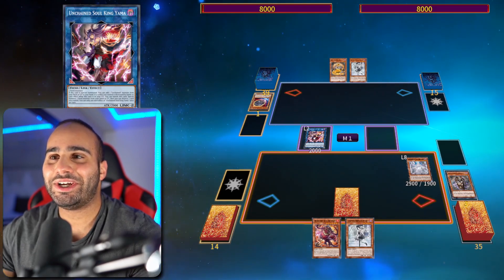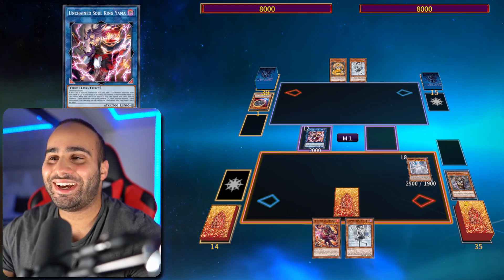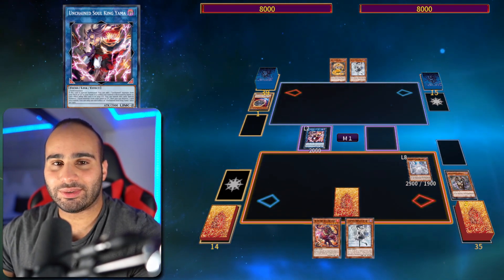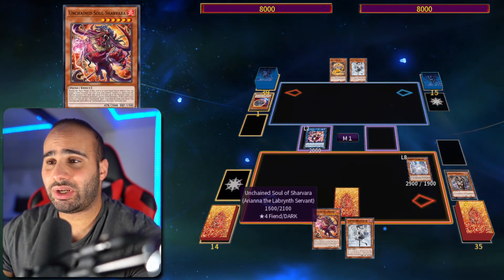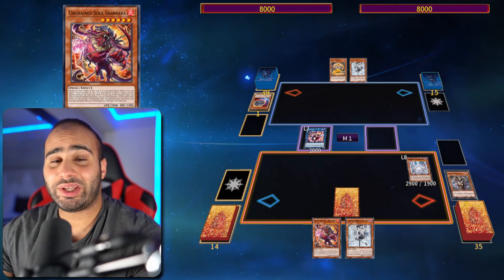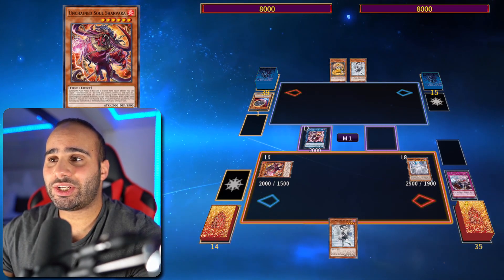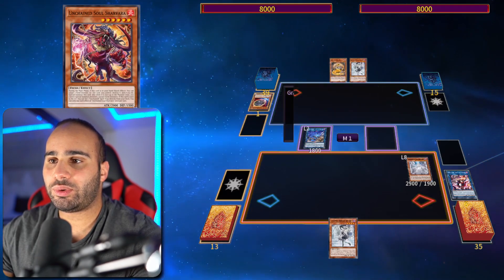It's actually hilarious how you can unironically get nibbed in a trap deck. It's like Altergeist and this — what is this game becoming? Anyway, you're going to have Big Welcome face down, and you're switching your Sharvara — the red boy — in. Destroy the Big Welcome you just set to summon Sharvara, then link off into Unchained Soul of Rage using Yama and Sharvara.